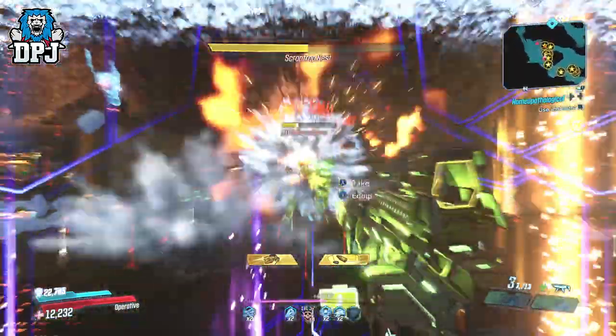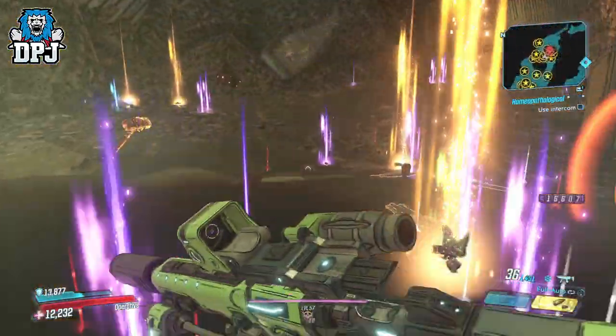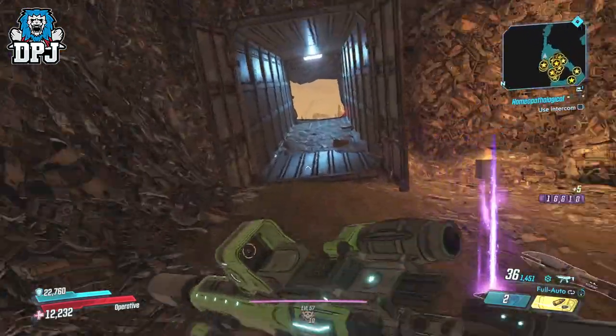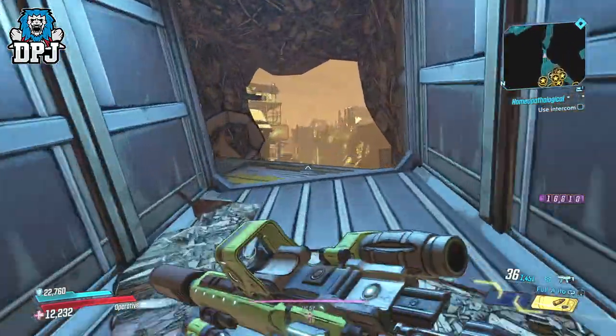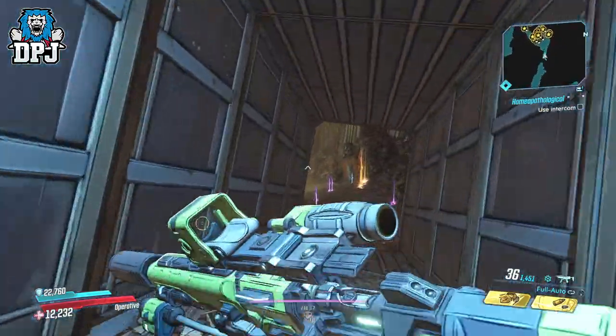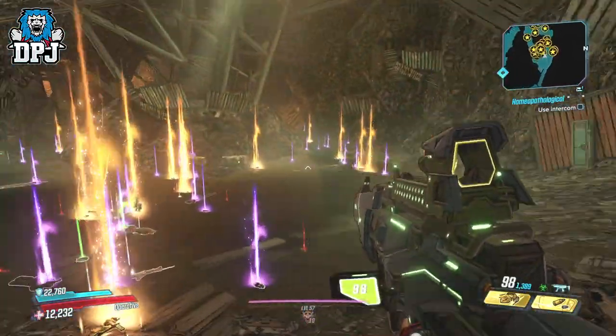None of that is needed here guys, as they all randomly spawn in. What's great about this Scrap Trap farm is the fact you don't have to quit out, you don't have to fast travel. You simply run into this corner and wait till that red skull disappears off your screen if you do decide to kill Scrap Trap — though that's not needed, you can still reset the fight by running to this corner.